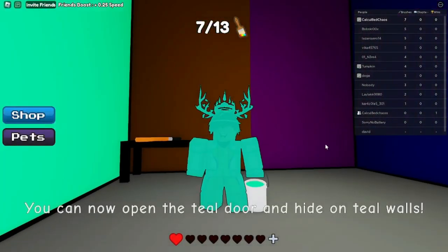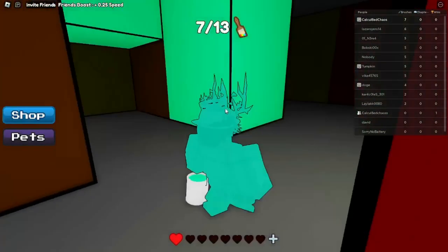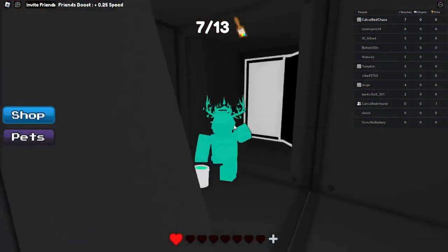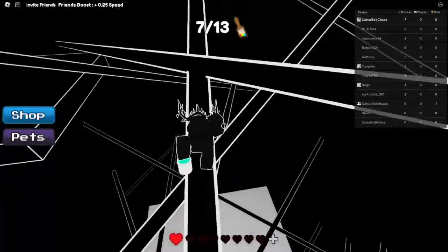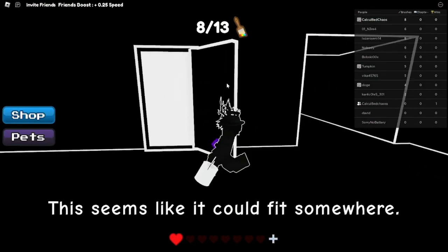So grab teal and the brush. You want to head to the vent after you grab teal and the brush. As you see, I am currently moving across, heading to the vent. And once you go back into the vent, you've got to redo the obby, which sucks. But it is going to get you the next thing. As you see, we got a brush and an item.